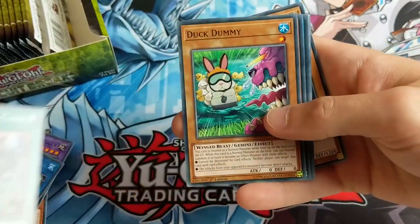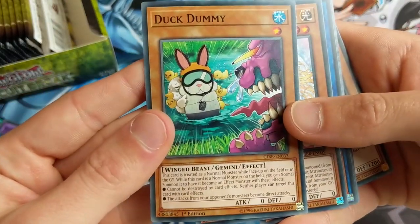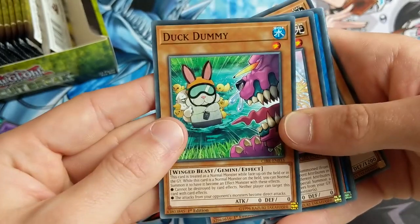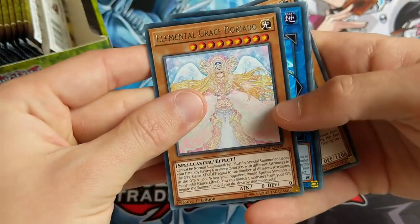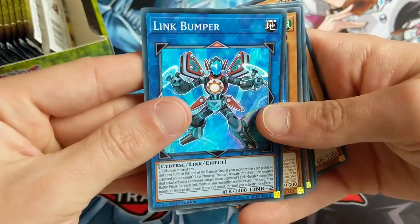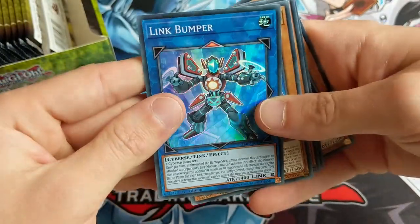Can't pronounce that one. World Legacy Clash. Duck Dummy. I like these kind of cartoonish ones. Is that Rescue Rabbit as well? That's really sweet. Elemental Grace Doriado. Very nice. Link Bumper. You looked cool. Always like to get a nice holo Link.